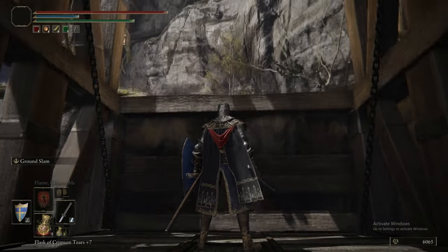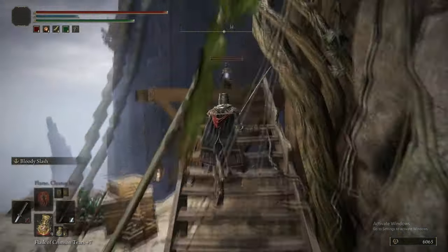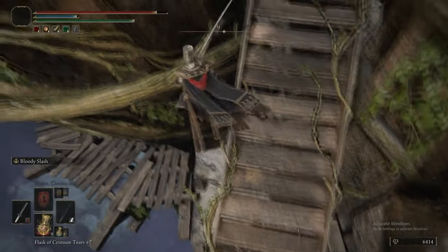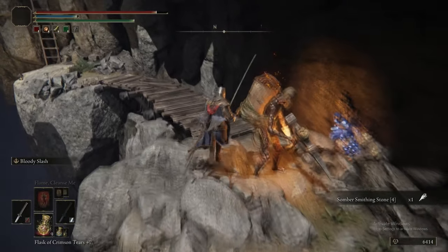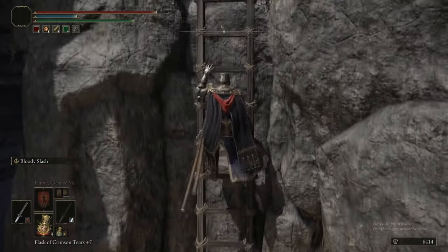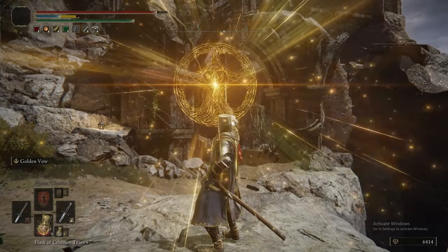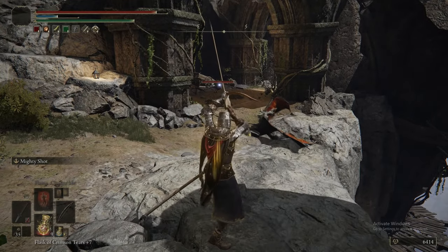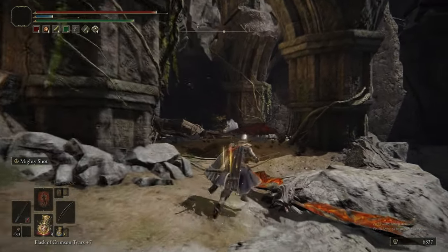We're just going to be picking everything up until the boss. We're bringing out the Katana with Bloody Slash because it's really good for killing these bats. We're going to drop off there and grab that Somber Stone, which is practically invisible to the naked eye. That one Miner gets to live because he isn't in our way. Where our bow is in terms of upgrading, if we use Golden Vow, we can actually one-shot the bats with a Mighty Shot. That's why we took the Golden Vow - because two shots was a pain, but one-shotting them is nice and easy.